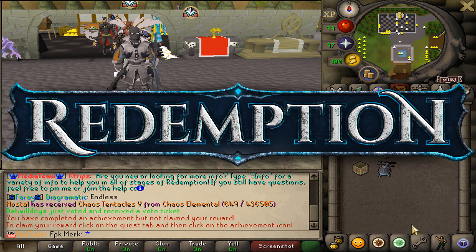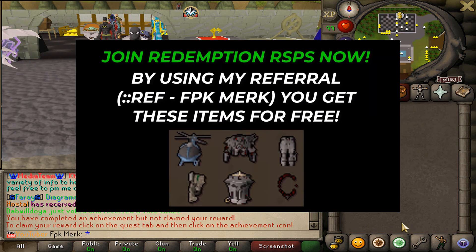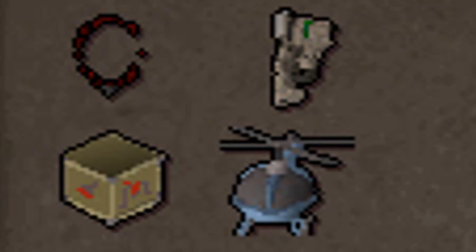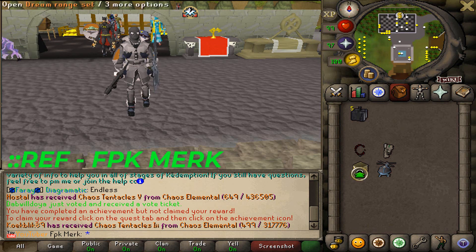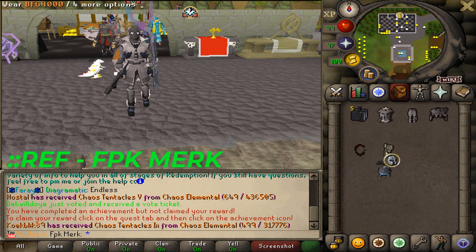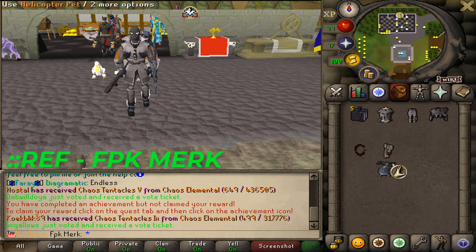When you guys join Redemption RSPS, make sure to use my referral code FBK Merc to get yourself a lot of free items. By using my referral code, you will get yourself the Dream Range set, also BFG 9000, Amulet of Blood Eye, and Helicopter Pet.